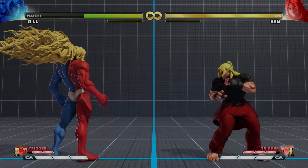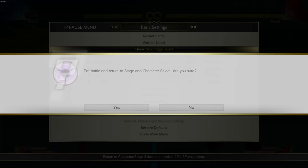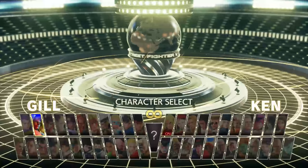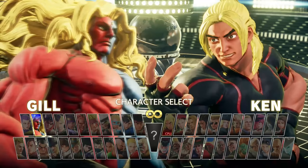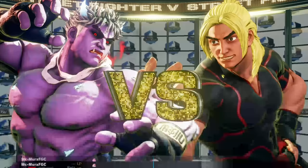Gill has two decent V-triggers. V-trigger 1 is more geared toward raw damage while V-trigger 2, the ice of doom, can be used for set play. Overall, Gill is a character who can zone the opponent, but his defense has issues so you'll need to take reads with the parries. His normals aren't very rewarding, which makes playing him difficult. He's probably on the bottom half of the roster in terms of strength.